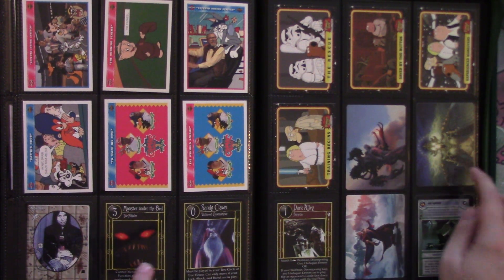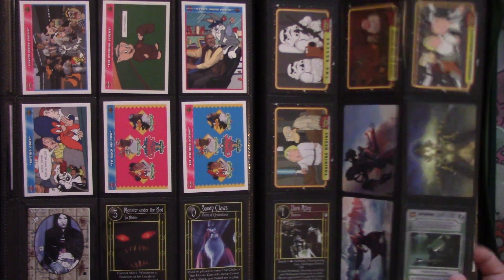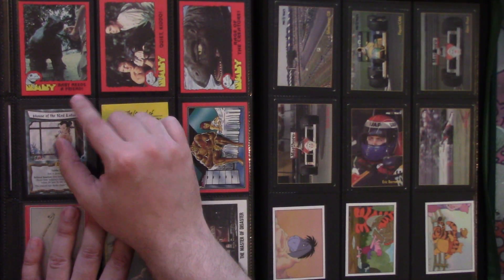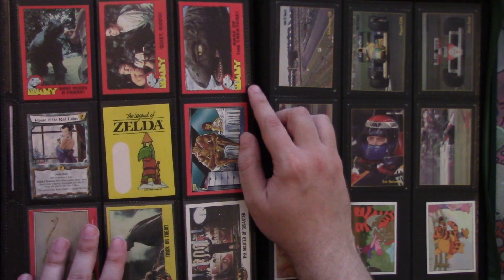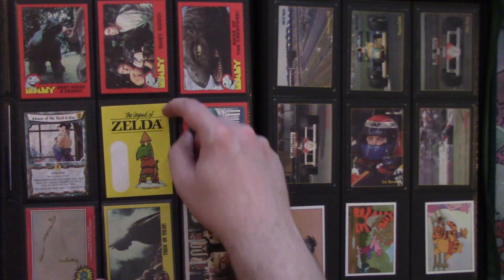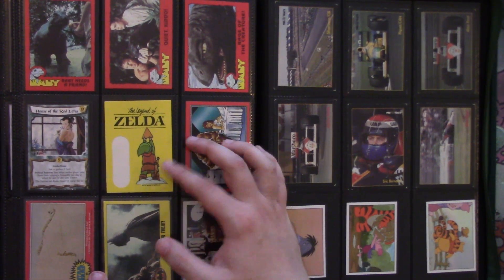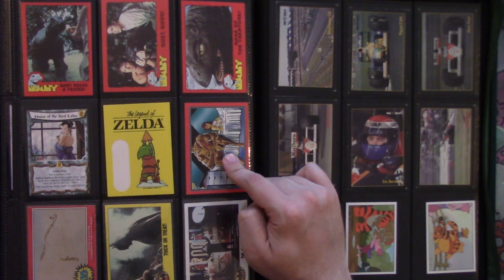More Family Guy cards. These are Magic: The Gathering art cards from Modern Horizons. This is a Jedi Lightsaber — a rare from that game. These are based on the movie Baby — we've got Baby Needs a Friend, Quiet Kiddo, and Rage of the Creature. We also have House of the Red Lotus. A half-peeled sticker — this Legend of Zelda thing — I only have it because somebody might want to trade for it to use as a sticker.